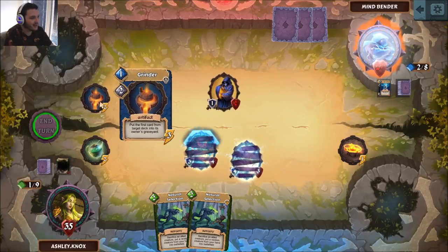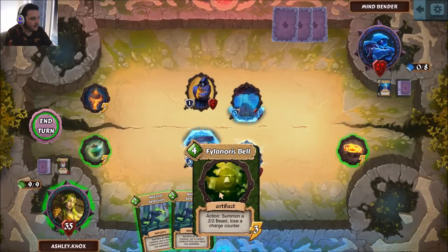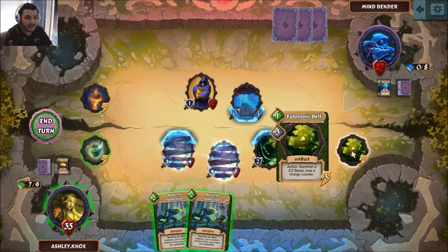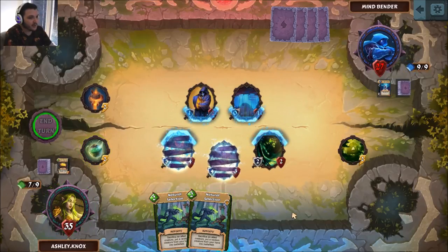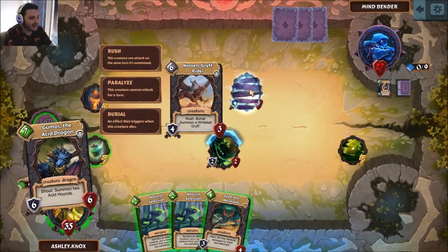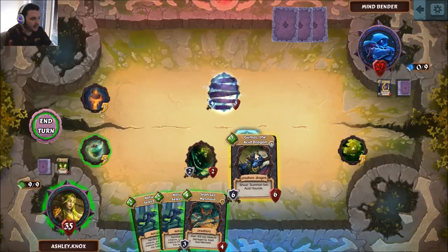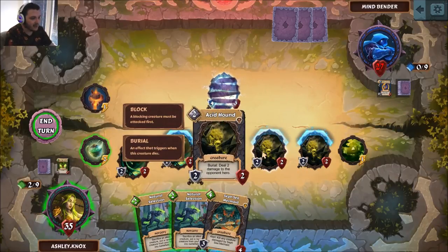Our opponent has established a win condition with a Grinder, which puts the first card from my deck into my graveyard. You can only have two artifacts in play, so we sacrifice the least useful one to play a beast-generating artifact — it summons a 2/2 beast and loses a charge counter every turn for two turns. These stuns have been pretty effective for the opponent. They then offer a mind control effect, stealing our four-drop, which means they get our burial effect. We have to attack with the beast and meanwhile they play Goomers the Acid Dragon, a 6/6 for six that summons two acid hounds when it dies — dealing two damage to the enemy hero.